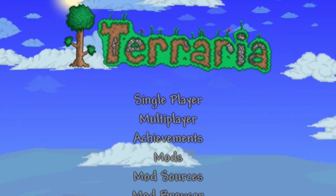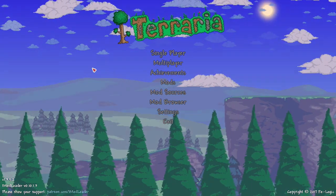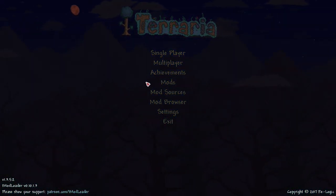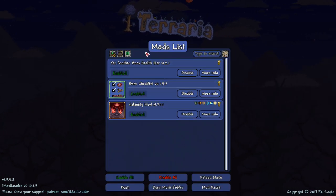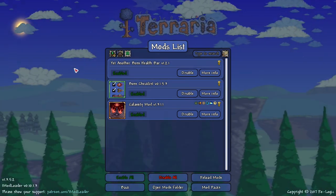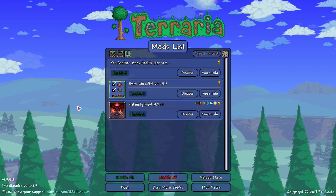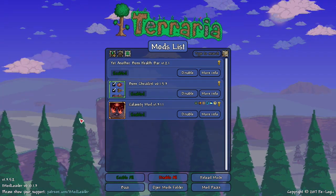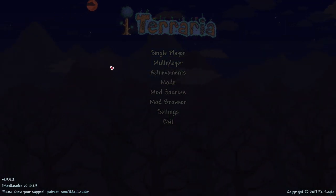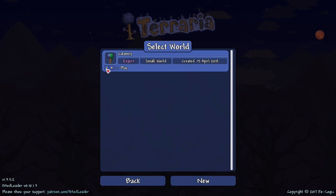Welcome back to Terraria! Last time we started the series with only the Calamity mod. After reading comments, I now have two new mods: the boss health bar, which makes boss fights more fun, and the boss checklist, which is a super good mod — basically a progression system that tells you what to do next and how to summon bosses.